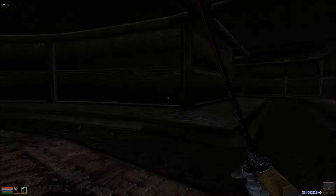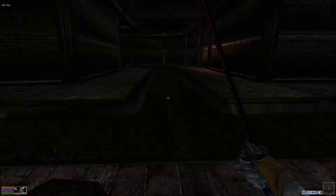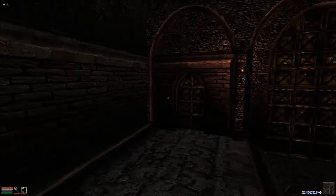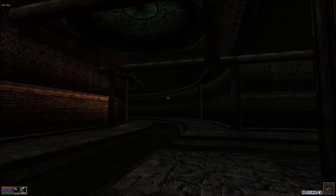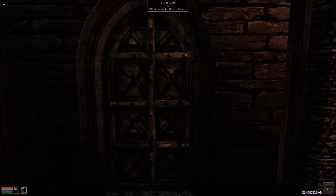Hello everybody and welcome back to our Elder Scrolls 3 Morrowind playthrough. I am your host Valenfur and we start ourselves here in the Mournhold sewers. We're going to head into the Palace sewers — I'm pretty sure that is where we need to head. So let's go.